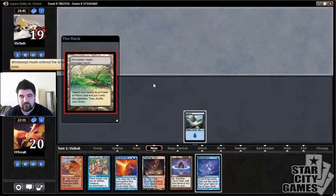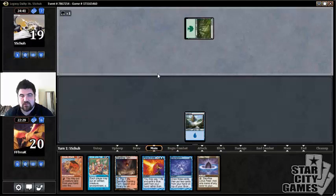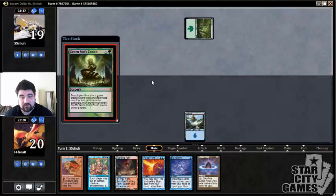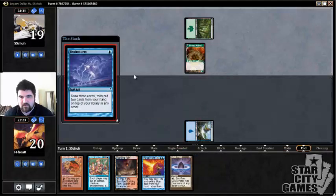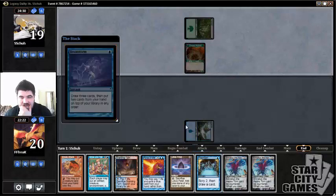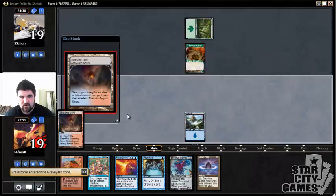Hmm, no — unless this is a Thoughtseize-type effect. Alright, it looks like we're probably against Elves, so we're definitely going to be casting Show and Tell immediately. We're casting Brainstorm immediately trying to find a fatty in the top three, and we did — but we need a blue card, so we'll put the second Emrakul on the bottom. Sometimes this deck is quite simple to play.